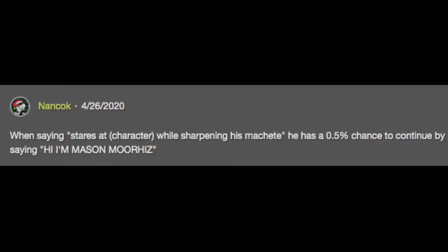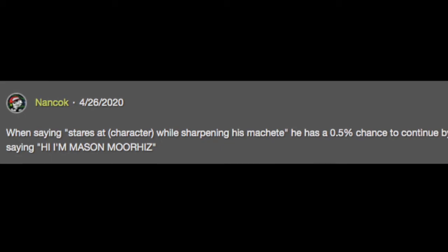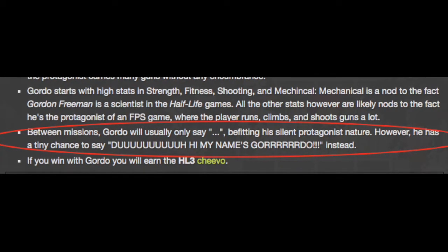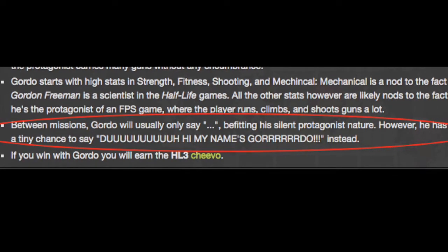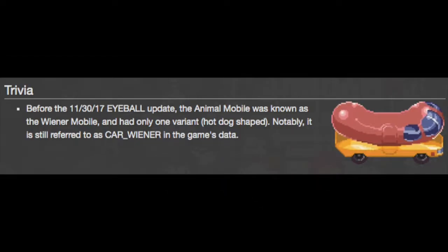Gordo, Mason, and Link responding in dialogue: In the game, rare characters such as Gordo, Mason, and Link don't normally say anything. However, there is a rare chance that they'll respond to another character's dialogue out of nowhere, with their response usually being them introducing themselves regardless of the dialogue's topic.